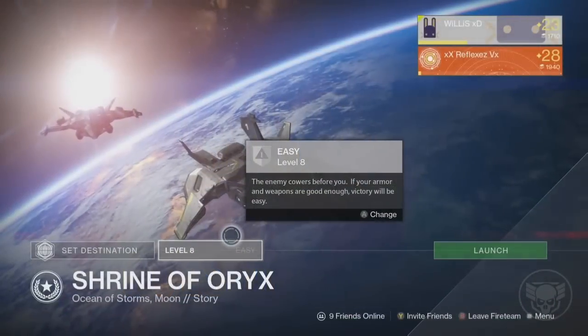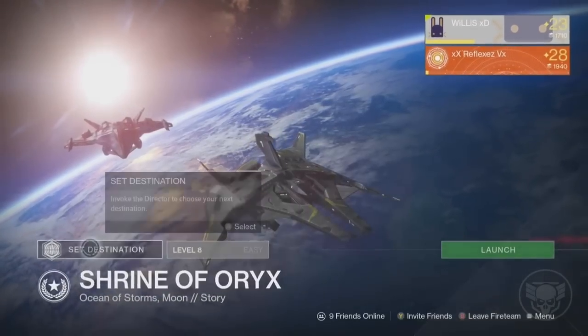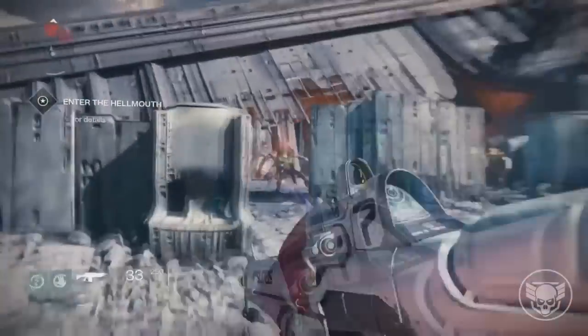First of all, you want to make sure you have the mission called Shrine of Orix. It is on the Moon, so just select this mission and get a friend. You don't need a friend — you can do this solo — but it does help out if you have a friend to help you.